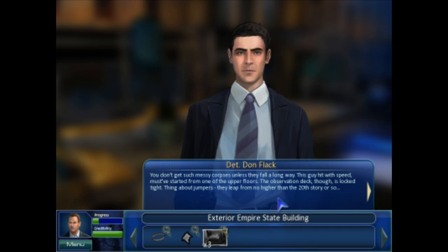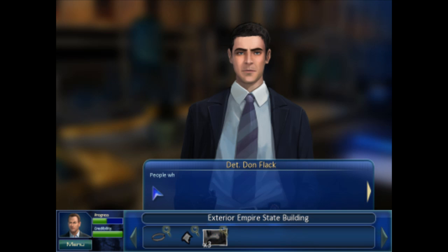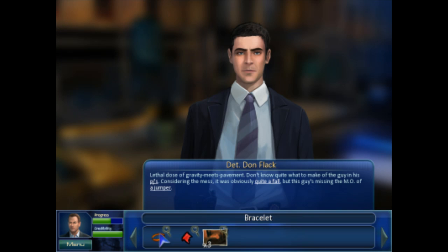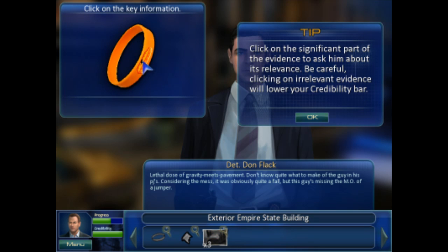The observation deck is locked tight. Thing about jumpers - they leap from no higher than the 20th story or so. Always gotta be a deadly but short fall in case you change your mind halfway down. People who jump from buildings usually want an audience, mainly because they want somebody to stop them. At this hour though, the business district's a ghost town. Nobody saw them up there. Interesting. Alright, so I guess we gotta collect the evidence.